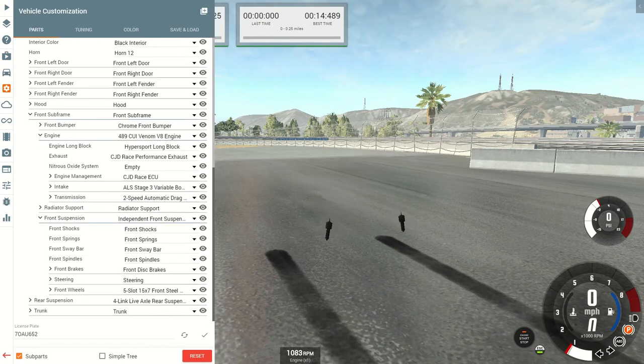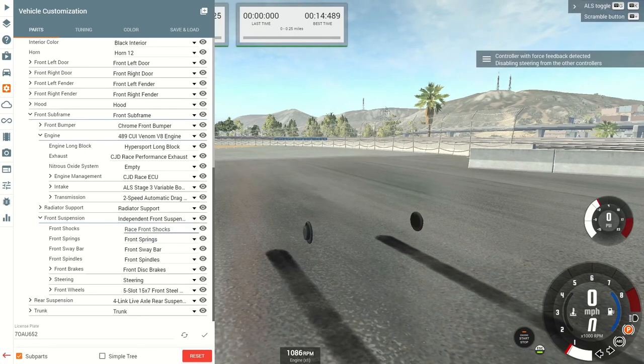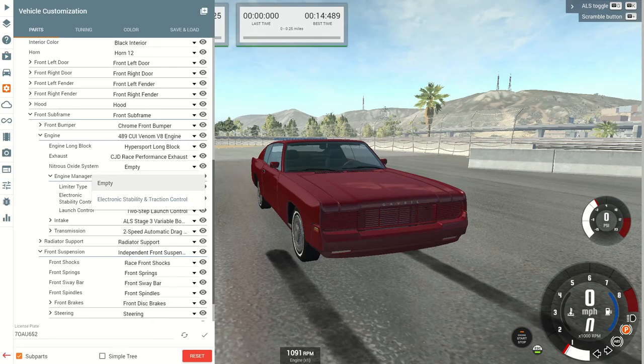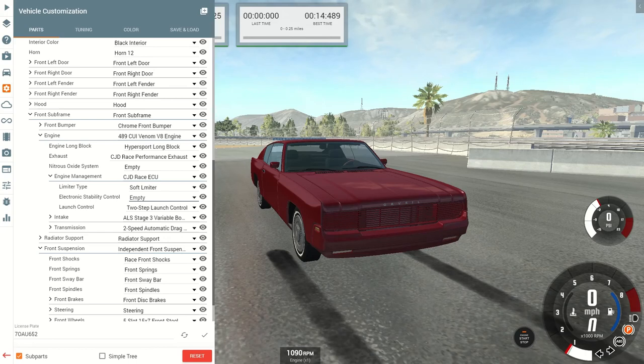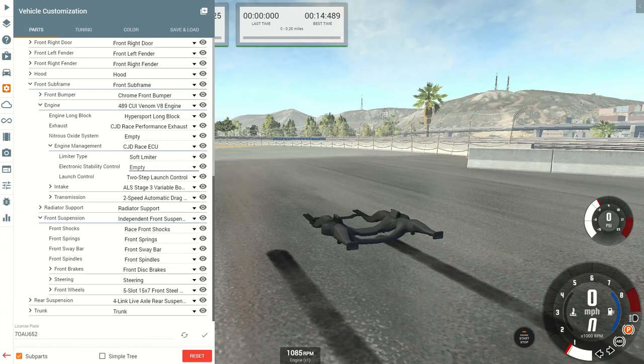Front suspension: let's leave the stock front coil springs and change out the front shocks to race front shocks. Give it a stiffer bump so if the car manages to pull the wheels off the ground, it won't slam back down as hard. Take off the electronic stability and traction control option — while it is good, it isn't good in drag racing. When you launch off the line you do want a little bit of tire slip so you can propel forward, and it doesn't cut the engine off, slow you down, and hold you back. You want to keep those 60-foot times pretty low — I like to go 1.1 to 1.4 seconds — and that is usually done by suspension tweaks.